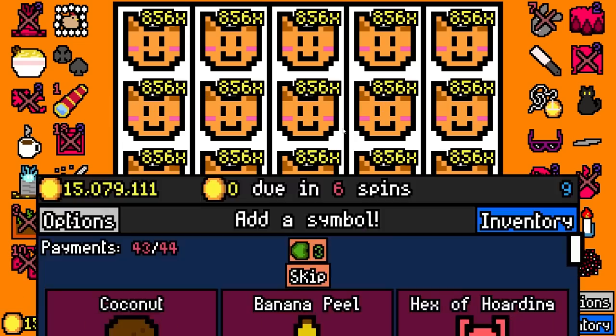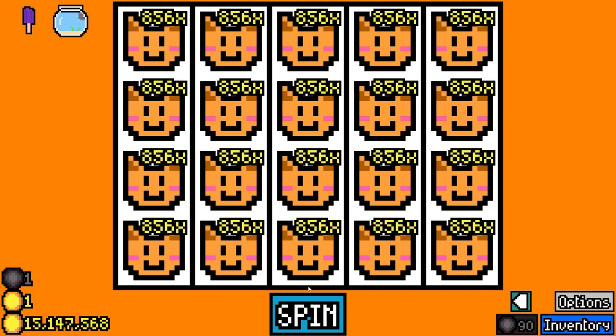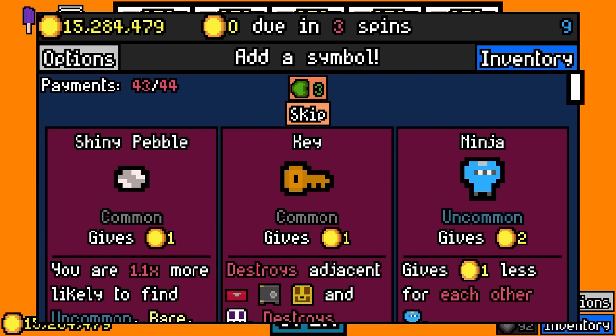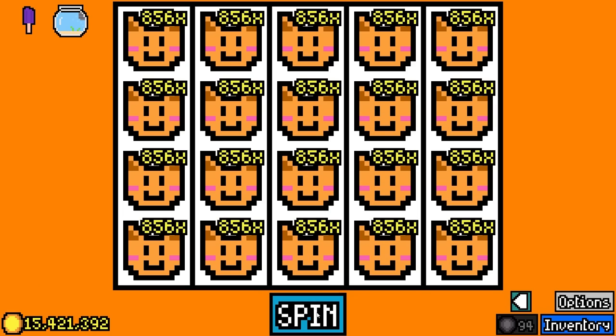Popsicle — very rare, makes essences happen twice! If we get black cat we get two uses of it before it disappears. Oh my god, this actually might be like the luckiest run I've ever had. Just need to find some more essences — if we get another black cat essence that's insane, that's so many in such a short period of time.